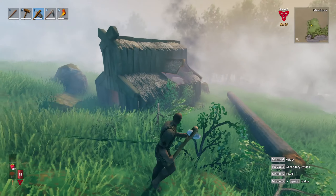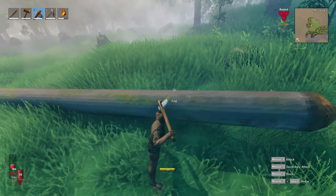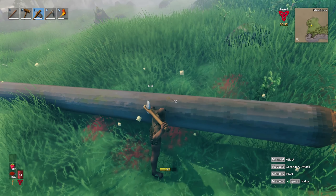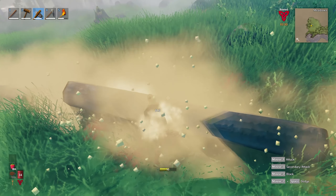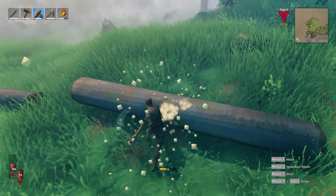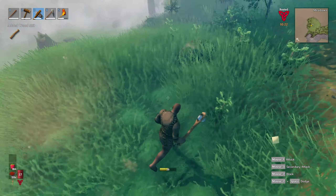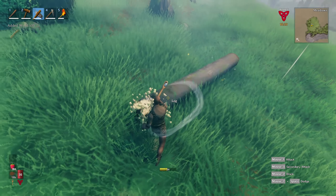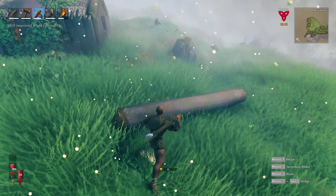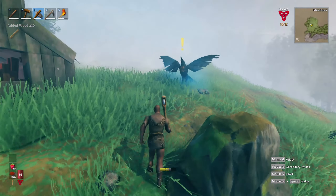I don't have enough wood - holy moly. Okay, that should be enough. Let's put the tools here: the stone axe goes there, the hoe goes here. Since I can't do anything else, let's see what I need - just some wood. Let's cook this meat. I also need wood - yeah, let's get some. There's a bunch of trees here, let's try the flint axe.